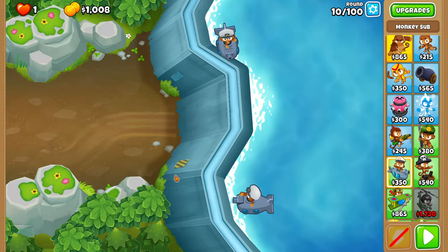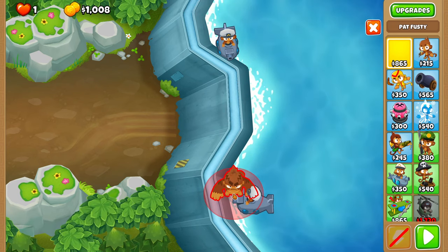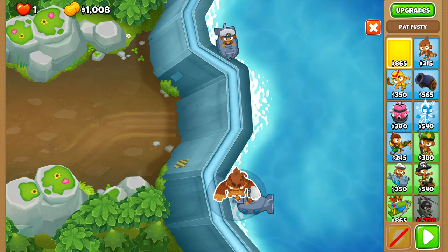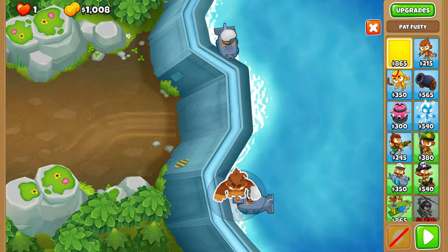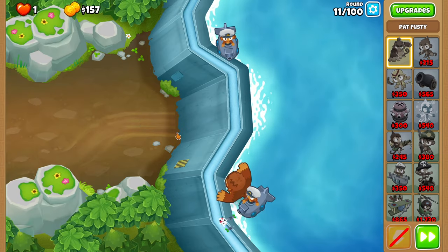After round 10, place Pat right over here as bottom-left as possible. You can technically place Pat in the middle of round 10, but it doesn't really matter, so there's no real purpose to it. Just keep him on first — that's pretty important.